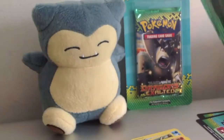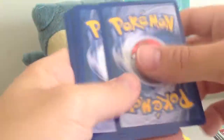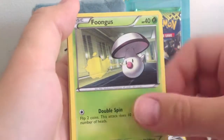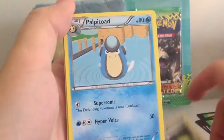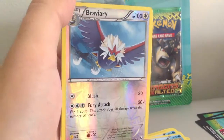I still haven't completed Dark Explorers because of Dark Rye and some of the EXs — I was just not lucky at all. Alright, we got Ninkata, Apom, Magikarp, Mancino, Fungus, Giant Cape, Palpitoad, Floatzel, Reverse Holo Bravery. That's cool. And Beautifly, rare.